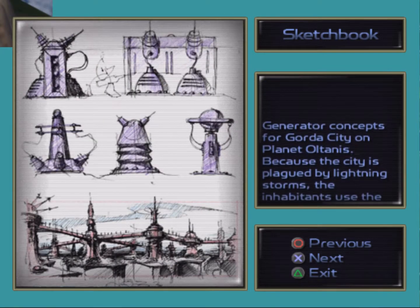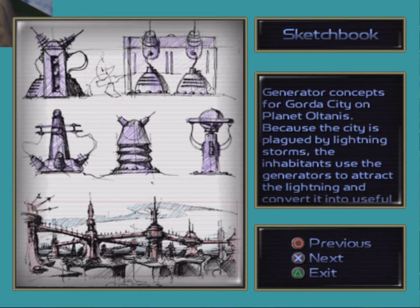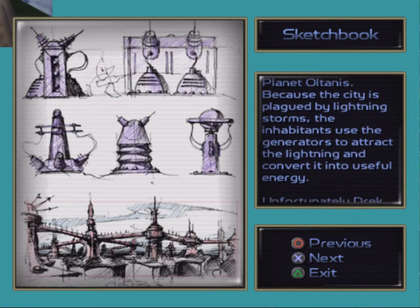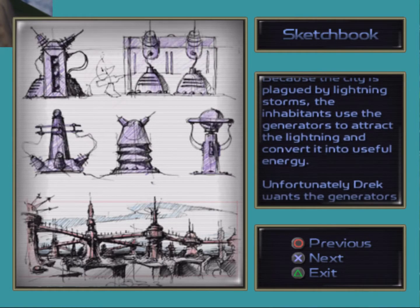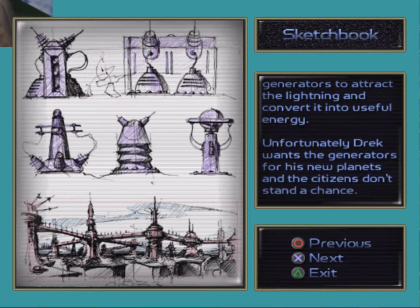Generator concepts for Gorda's city on planet Altanis. Because the city is plagued by lightning storms, the inhabitants use these generators to attract the lightning and convert it into useful energy. Unfortunately, Drek wants the generators for his new planets, and the citizens don't stand a chance.